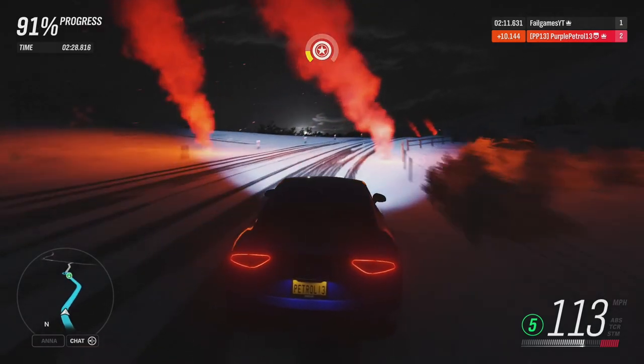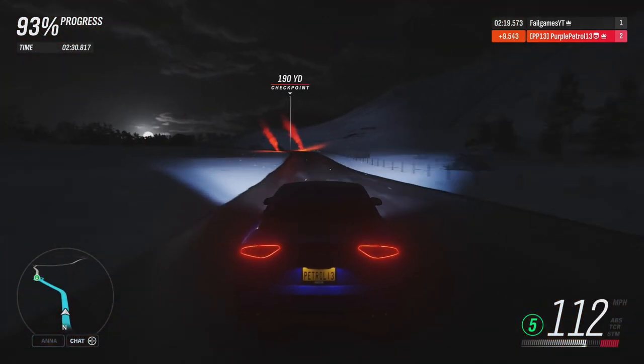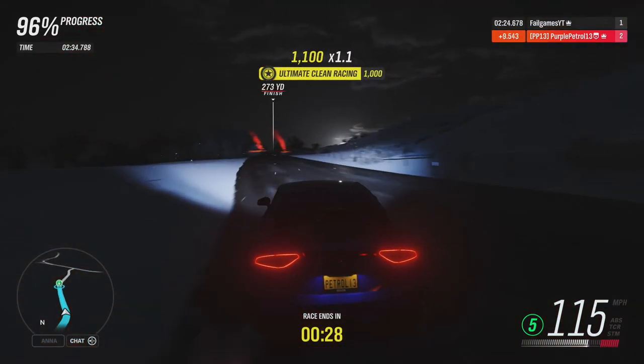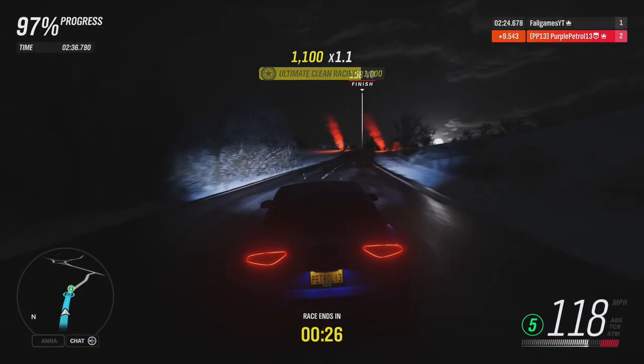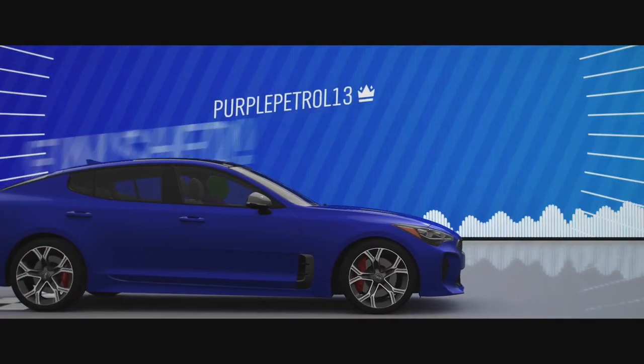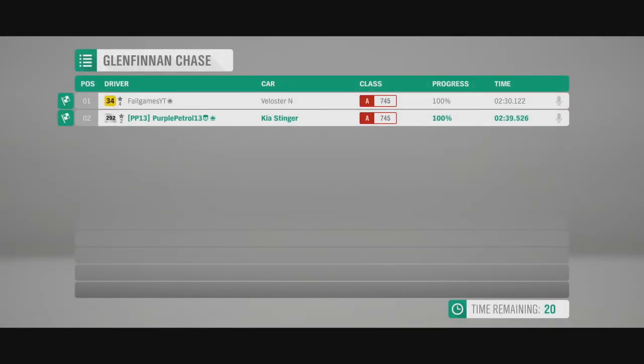Why do the vents in the screen in the middle of this car's interior look like a Mercedes for some reason? My interior has one of those rev counters you've got on race cars where it goes green, green, yellow, red. Why do I have one of those? Because obviously you need that in a Veloster.